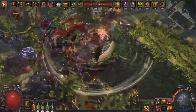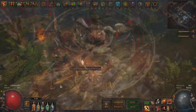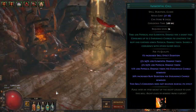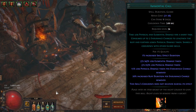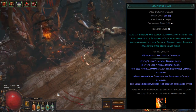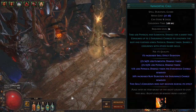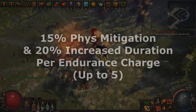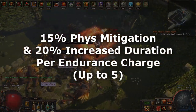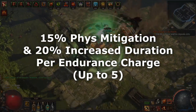Guard skills all share cooldowns so you can and only should be using one of these in your build. The first I want to go over is immortal call. This skill now gives a short duration that mitigates both physical and elemental damage, minus 25% taken at low levels and about 35% at level 20. Immortal call only has a 1 second base duration but both the physical mitigation and the duration goes up substantially if you have available endurance charges for it to consume.